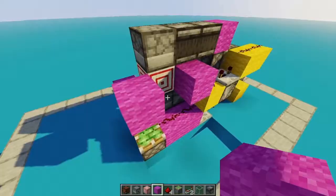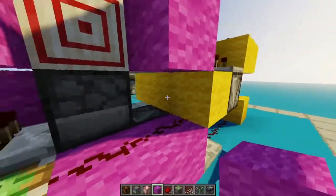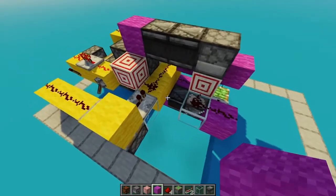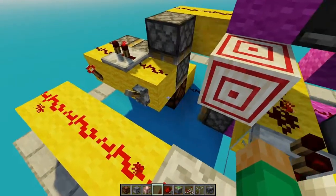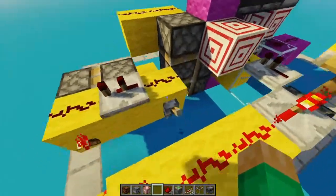I've got another system down. These two droppers here are no longer touching this wool, so nothing should go wrong — but stuff might still go wrong. We'll see. So if we unpower this — yes! Oh, that's awesome.